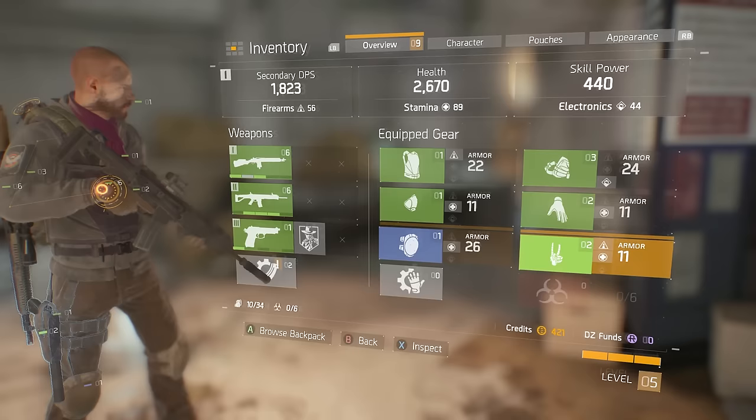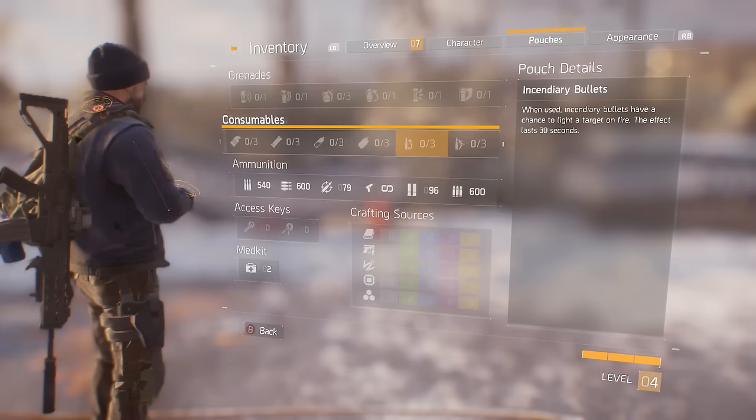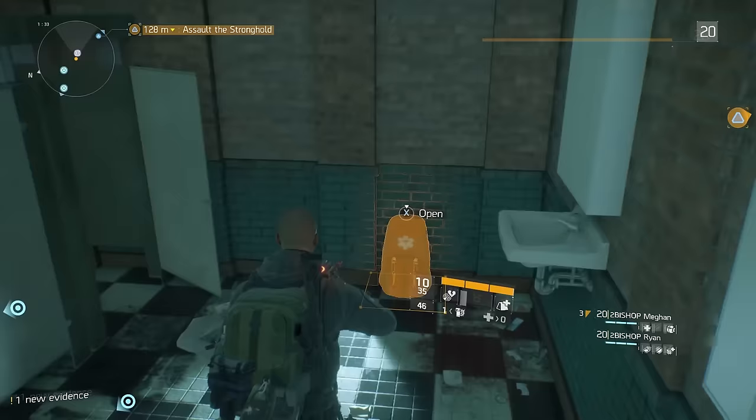Now that we've talked about gear, weapons and skills, I thought it was around time to go over one last topic before we enter the beta. And that is the different types of ammo, different types of grenades, and all the different consumables in the game. Because even though you don't necessarily need food and water to stay alive, you can still pick up food and water, and also a whole lot of other things to give yourself several advantages in combat. So let's see what this game has to offer.